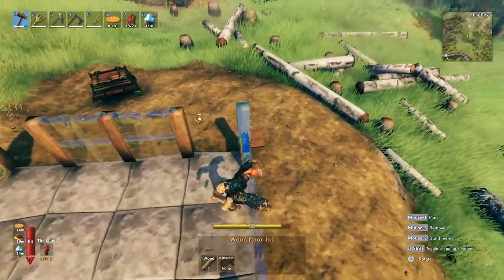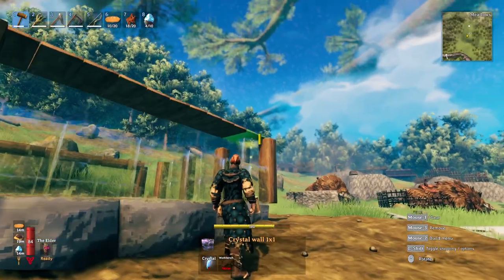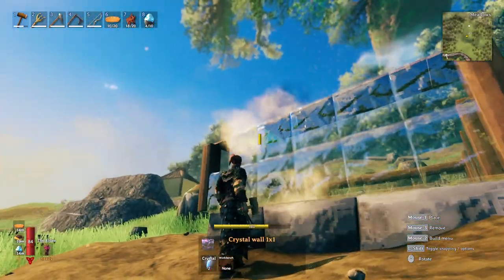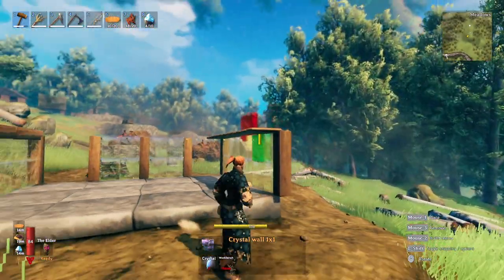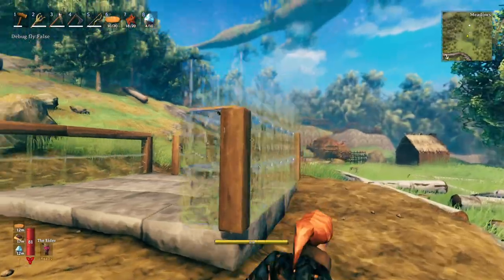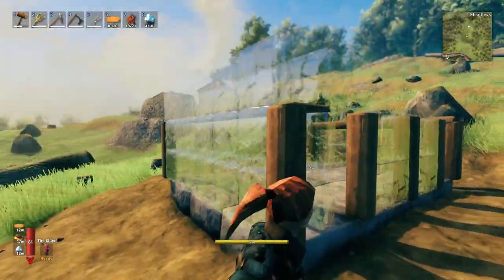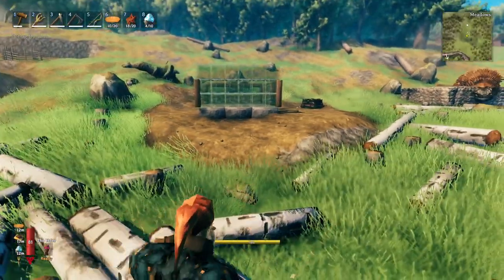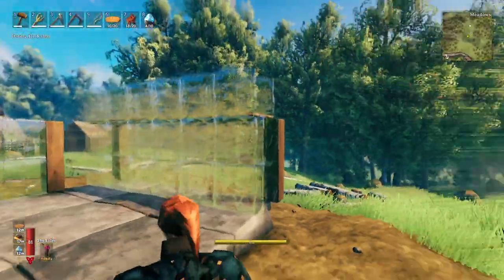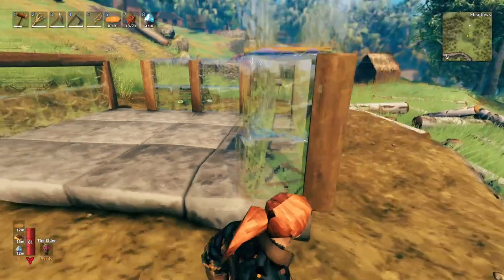If you build with pillars on the corners and run the wall across the bottom and top, but don't want a full floor, you can use the small floor pieces. Run them across the top and the small floors work the same as larger floors. You can even run them two-thick, which creates an interesting look - just a tiny thin strip visible that's not very noticeable from a distance.